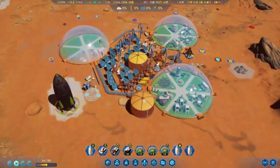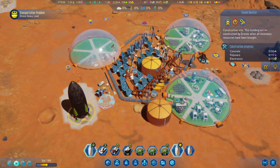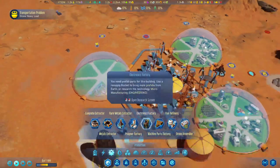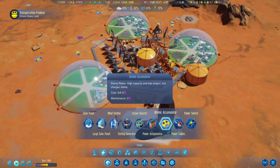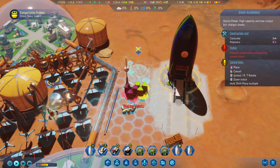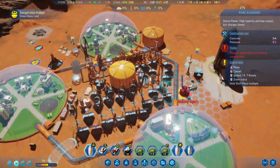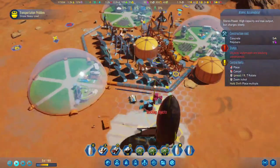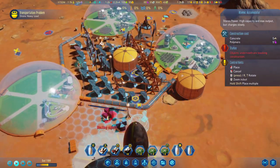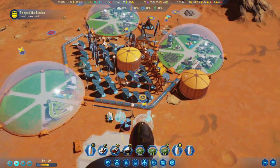Oxygen might be the next problem, so we should start preparing for that. We're storing power — maybe another accumulator. I don't want to block this area because we do want to have a ramp going in here eventually. The power line is coming from this direction, so let's do another accumulator here — better safe than sorry.